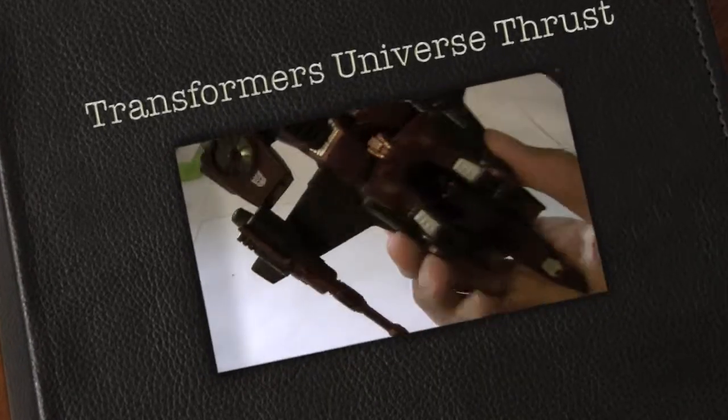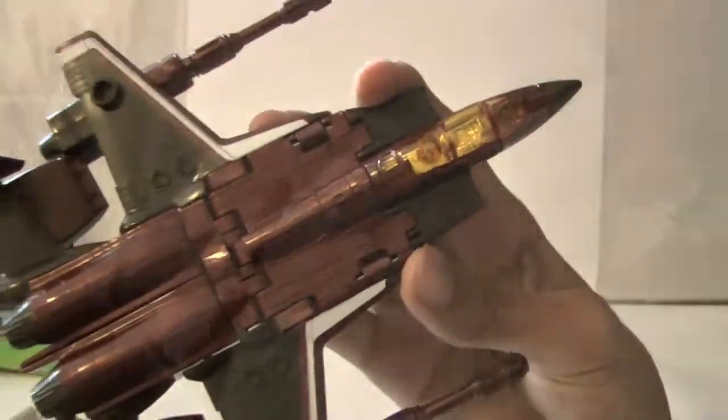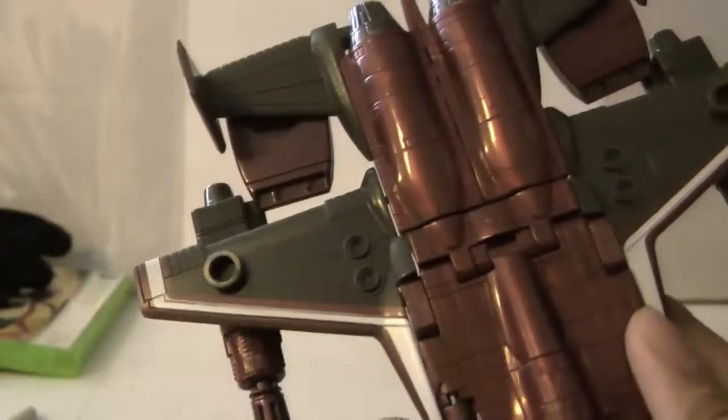So here we go, and today we're going to be looking at Transformers Universe Thrust. I really don't know which plane you'd call this from here, but the Decepticon logo is right there. Red, black, white.